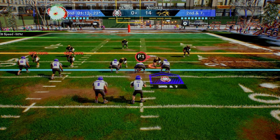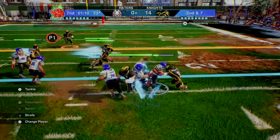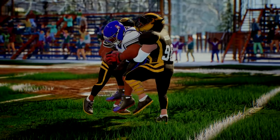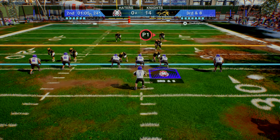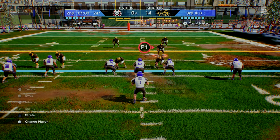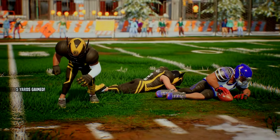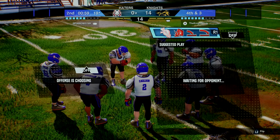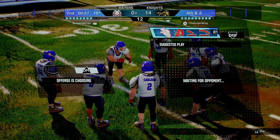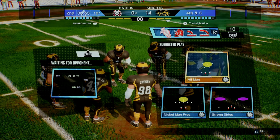On second and seven he activated turtle speed for our corner, so we may need to control the safety to make a play, and the CPU makes a play on the running back. On third and three we both nullified each other's card, so it's just a normal play. He goes over the middle for five yards, close to the marker. Fourth and three — I honestly thought he got a little closer than that.